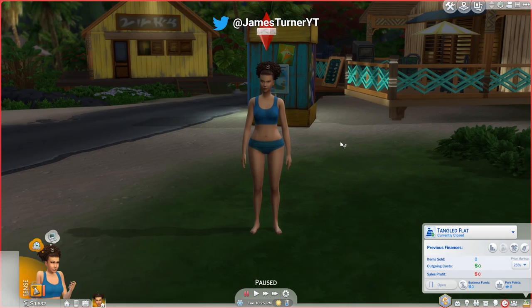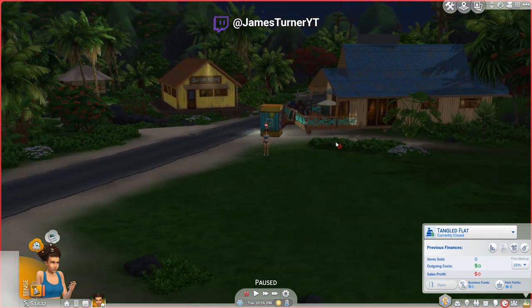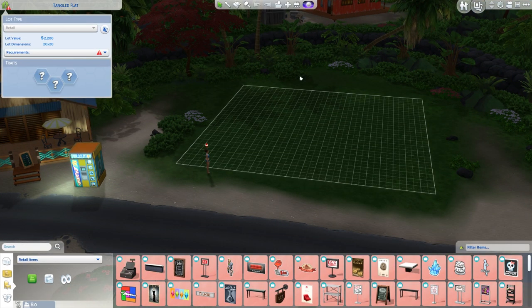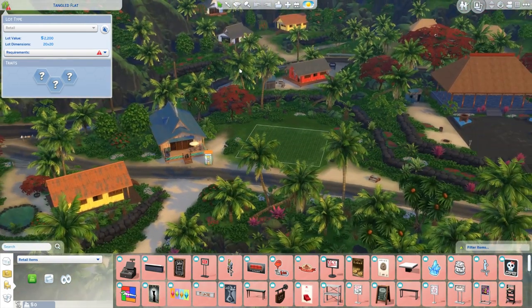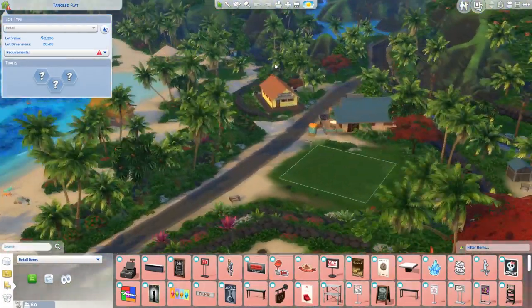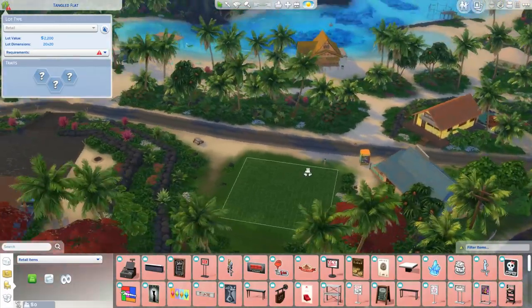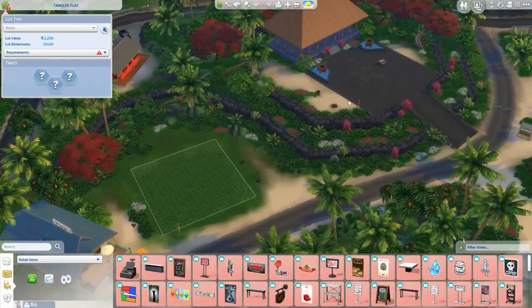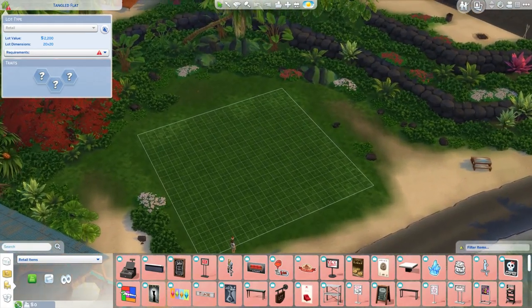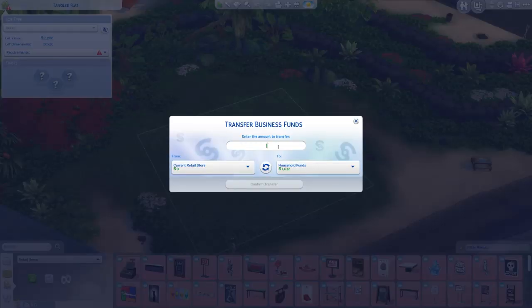Hey guys, James here today and welcome back to The Sims 4 Rags to Riches Island Edition, where last episode we just bought this lot for retail. I was still torn if I wanted to use this lot or our home lot for retail, but I think this is going to be a better retail spot. I'm going to grab a bit of money for the store.